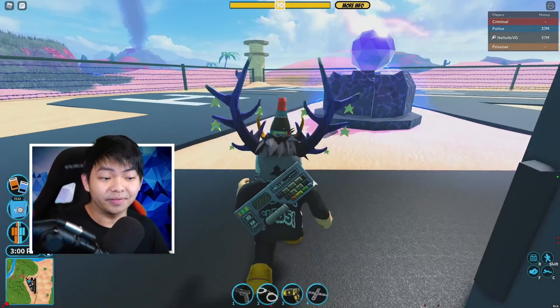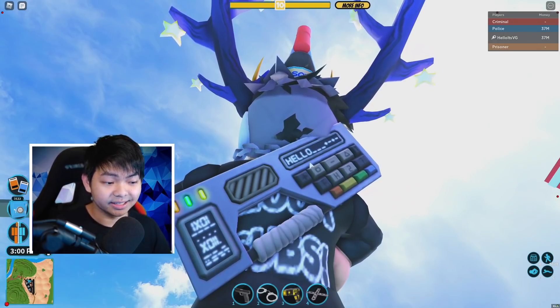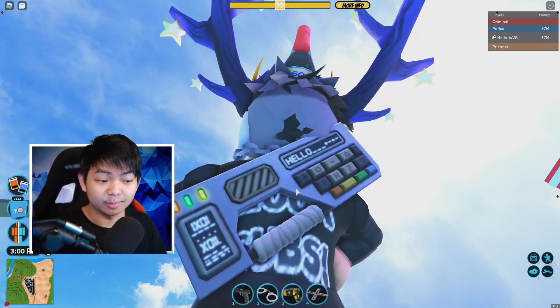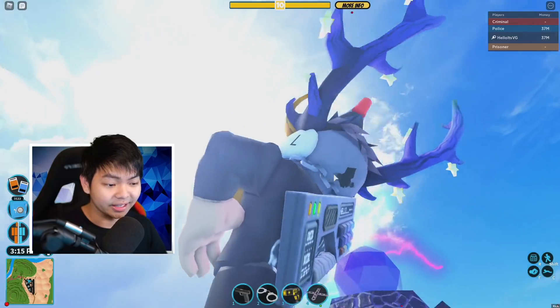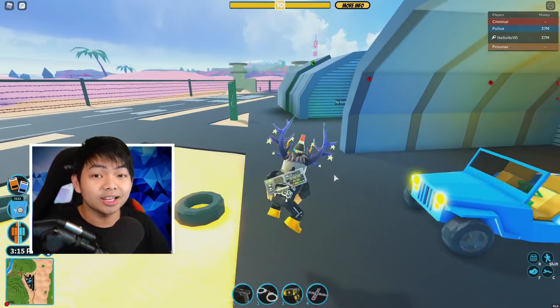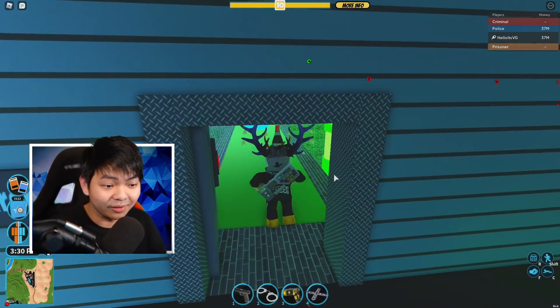After you redeem that code, you're gonna get this item here — it's the Developer Deck, a back item. This item looks really cool. It's got a lot of functional keyboard on it and everything. It looks amazing. So if you want to go ahead and get a back item related to developer, go ahead and get this one for free.